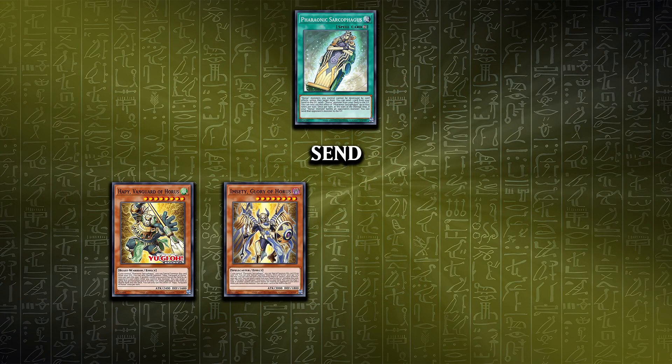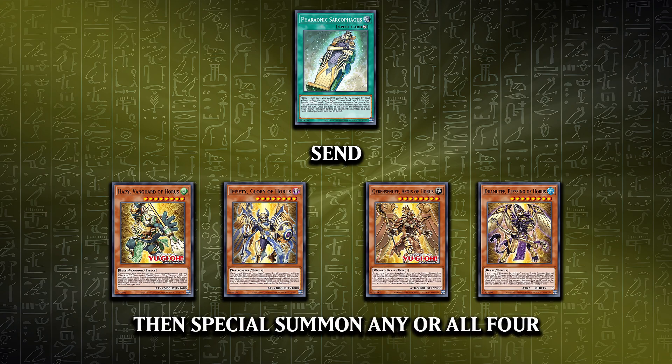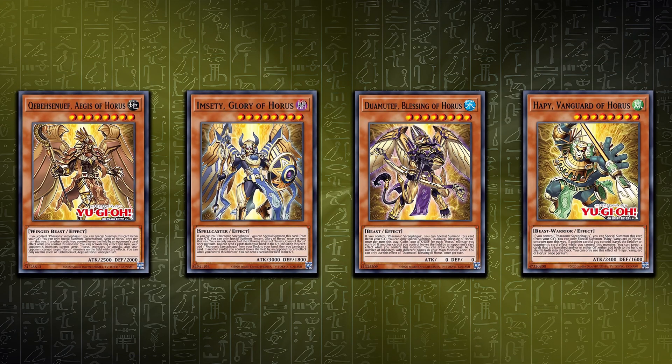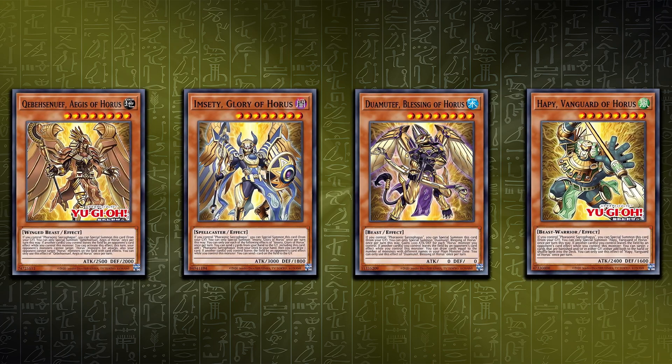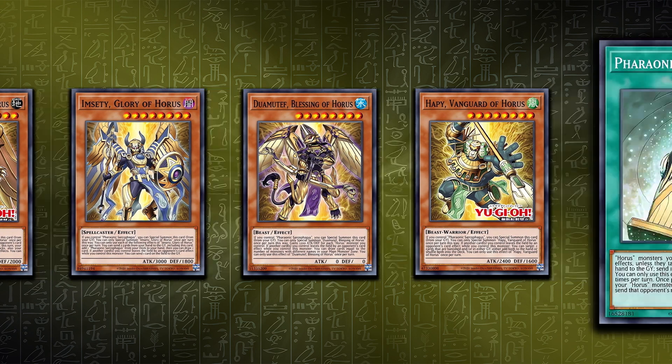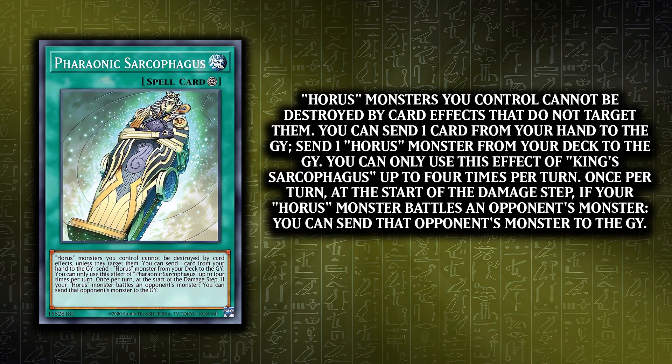Your main strategy is going to be using King Sarcophagus as a four-per-turn Foolish Burial with the cost of discarding one card. Then the four new monsters have the ability to special summon themselves. Your opponent will then have to decide what to remove, because each new monster has an ability that triggers when a card is removed from the field. Starting us off: King Sarcophagus. This is a continuous spell that has three effects.